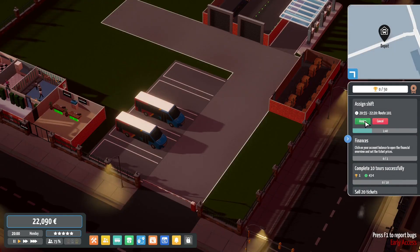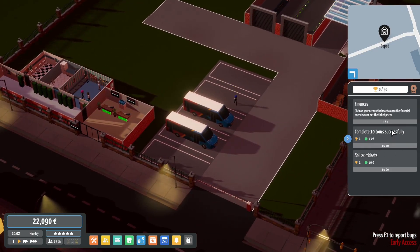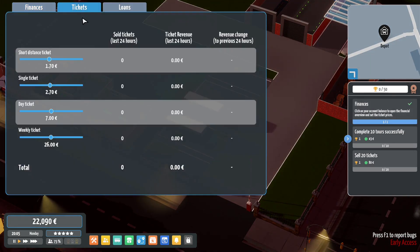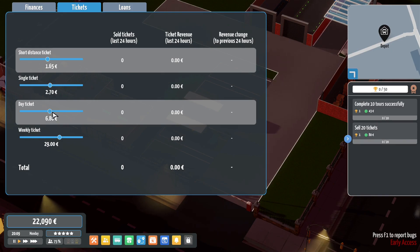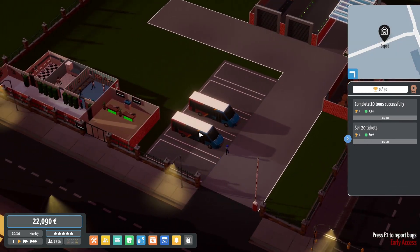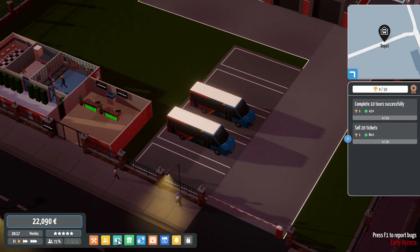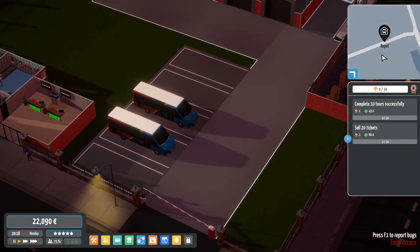Let's get out of here - we need to assign a shift to a bus, get a bus out. Check on your account balance, open financial overview, and set ticket prices. Short distance tickets - let's put them down a little bit. Single ticket 2.70, weekly ticket at 29 euros - that'll be good. We'll take the day ticket down a little bit. I think that'd be fair. Our staff never go home - I hope they fix these small things because that bugs me a little bit. We've got 22,000 in the bank, so I don't think we should go too crazy.